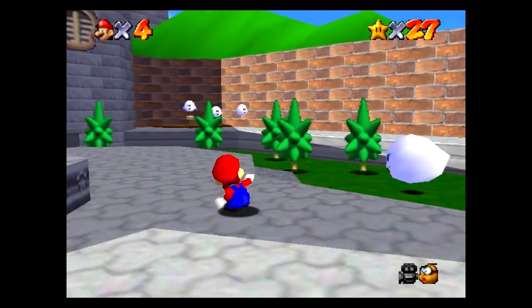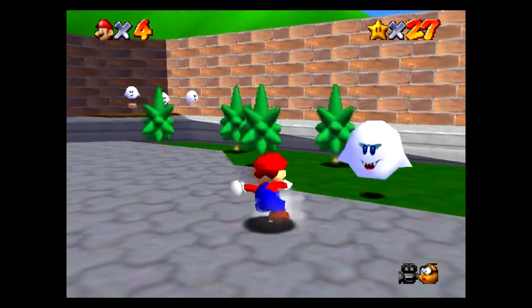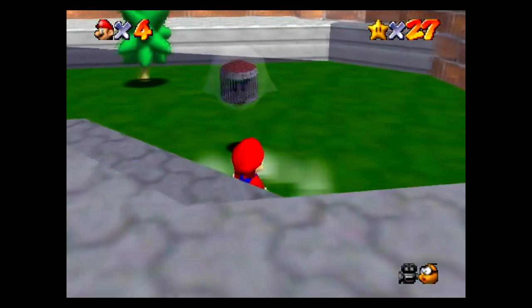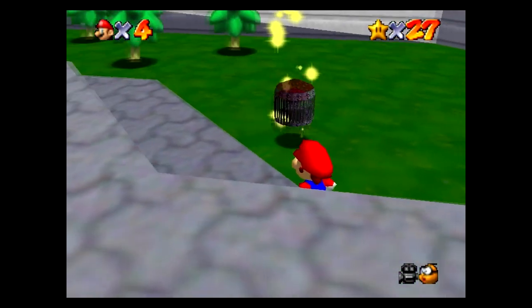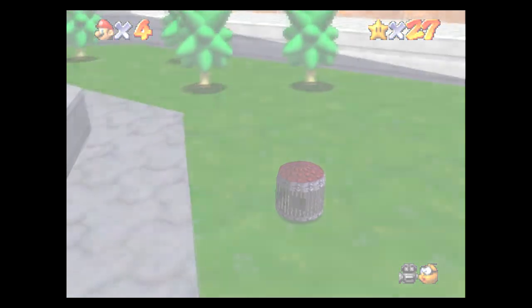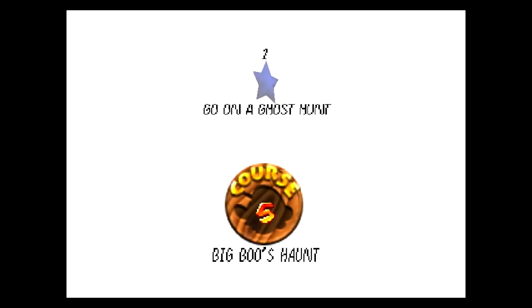Whoa, what the - that's a level! 'Go on a ghost hunt!' Oh my god boys, it worked out perfectly. I didn't want to use the key in this video but we've unlocked another level. This is interesting because I didn't even know this was a level - this is Course Number 5: Big Boo's Haunt. Go on a ghost hunt, all right!